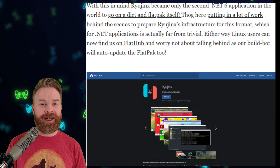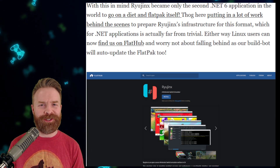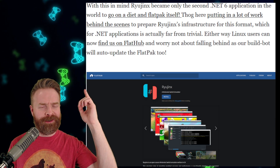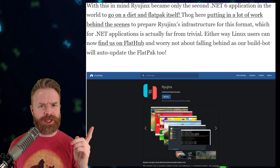Moving on to the Steam Deck — if you're one of the lucky ones who already have one, or you're getting one in the near or far future — Ryujinx is now incredibly easy to install on it, thanks to its availability on Flathub. This is a major accomplishment for the Ryujinx team. If you have a Steam Deck, check it out.